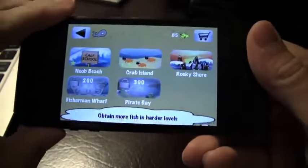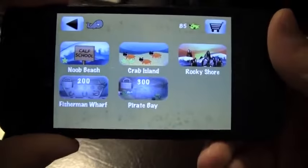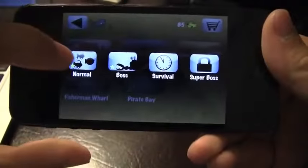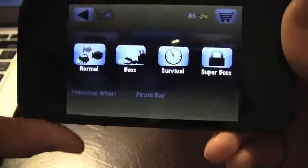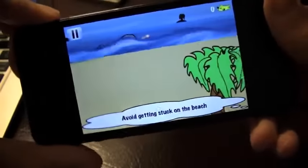Going back, you've got your different worlds here. I'm currently on the Rocky Shore, but I want to go into Crab Island and choose Normal. You've got four different game modes, which is going to make the game really fun. This game is all about surfing mechanics and actually riding the wave.